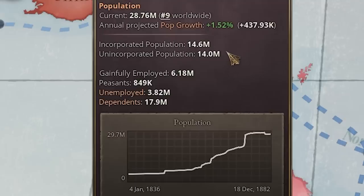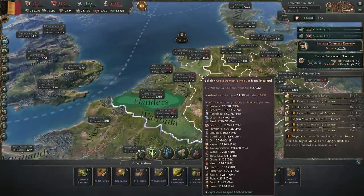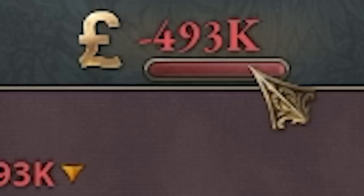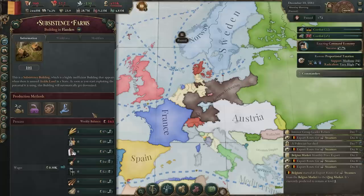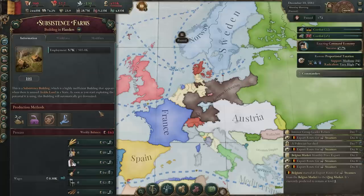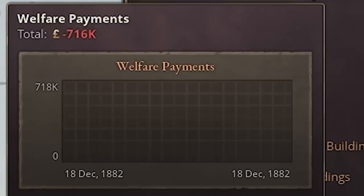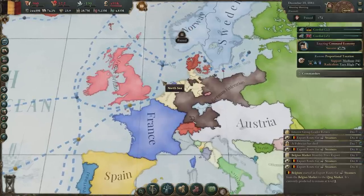Our population is a total of 28 million, fairly evenly split between incorporated and unincorporated — keep that in mind. We have a massive unemployment number: over 10% of our country are just sitting around without work. Normally you could build up and make sure they find a job, but we're in the red. They'd normally become subsistence farmers, but for some reason they aren't. We're in a death spiral of competitive advantage slaughtering us, maintained by our welfare payments to unemployed people — 716,000 of our state budget every single week.